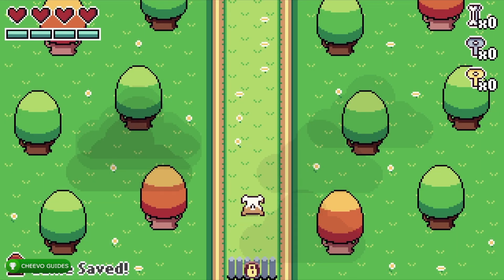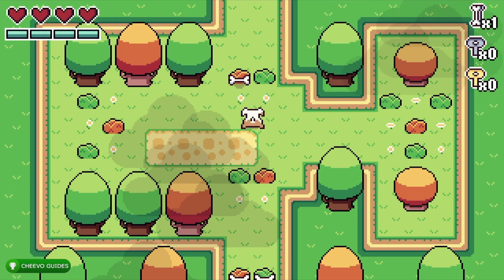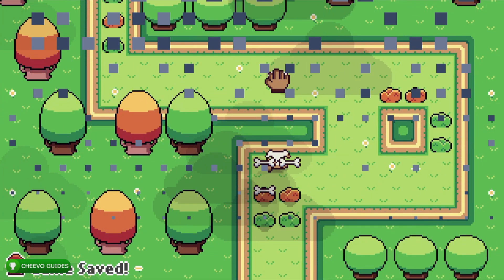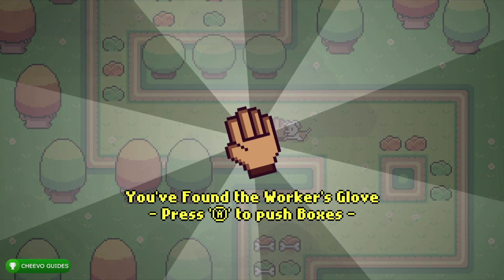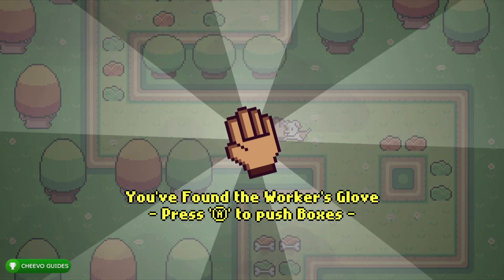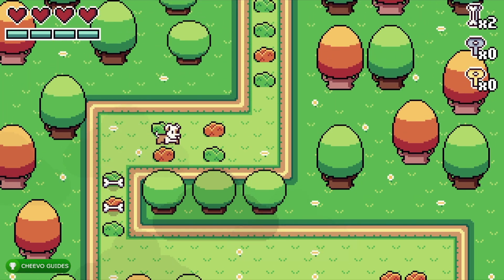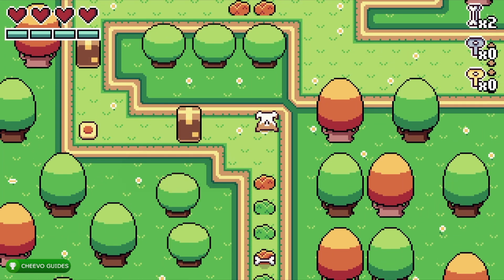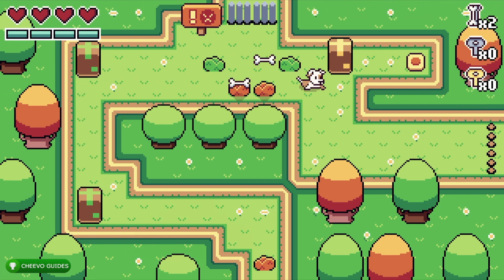Move up once we start the game. We can go ahead and skip the bones — we already got that achievement and we do not need to collect any more bones. Pick up the glove; we already got the achievement for picking it up, however we need to pick it up again because the glove is what enables us to move the boxes. You do not need to move any boxes moving forward — just move these two. That is the last box you have to move.